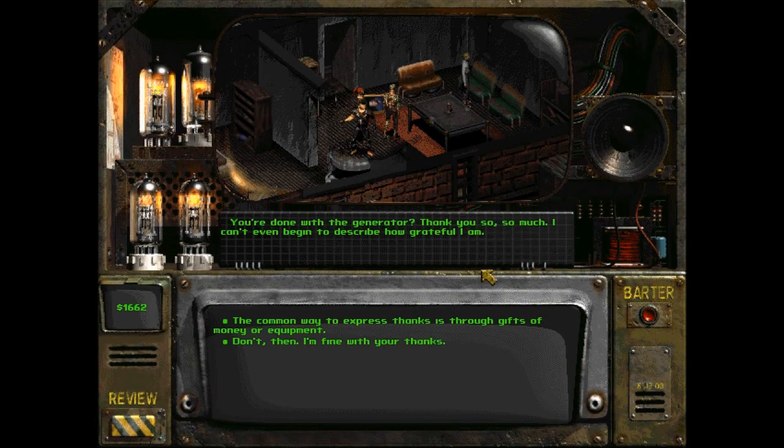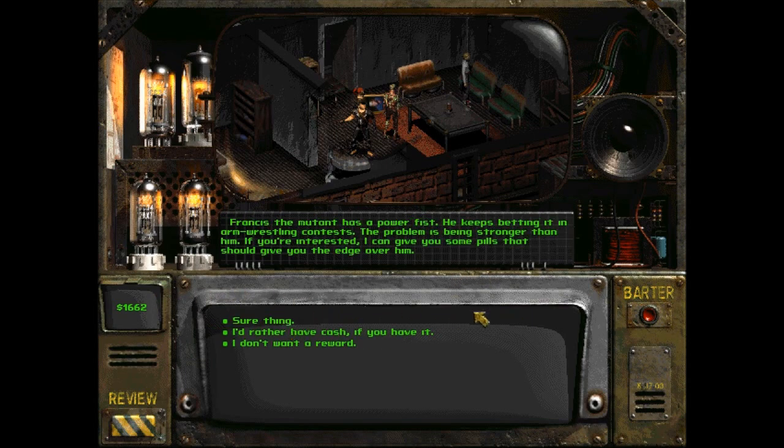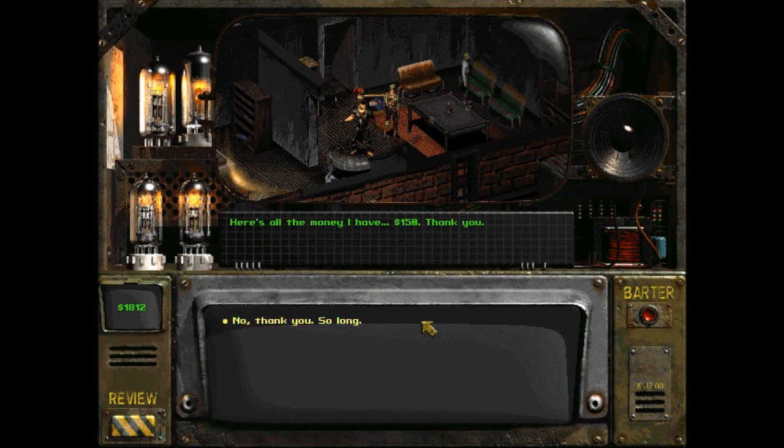Eric. You're done with the generator? Thank you so, so much. I can't even begin to describe how grateful I am. The common way to express thanks is through gifts of money or equipment. Francis the Mutant has a power fist. He keeps betting it in arm wrestling contests. The problem is being stronger than him. If you're interested, I can give you some pills that should give you the edge over him. A power fist. I'm not really that interested in the power fist — I mean, we could sell it. I'd rather have cash if you have it. Here's all the money I have. $150. Thank you. No, thank you. So long.